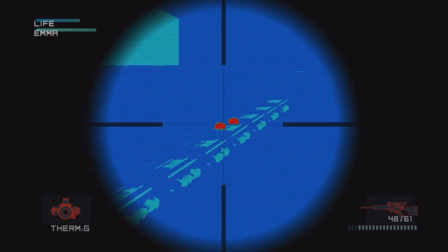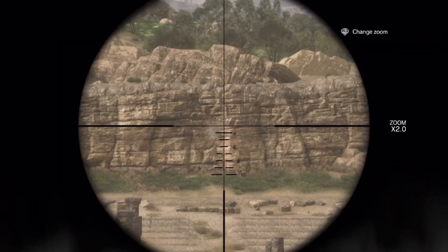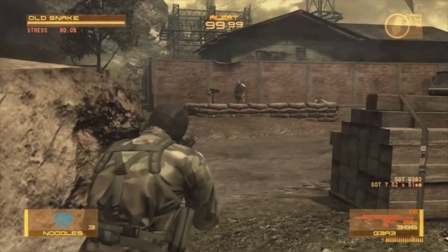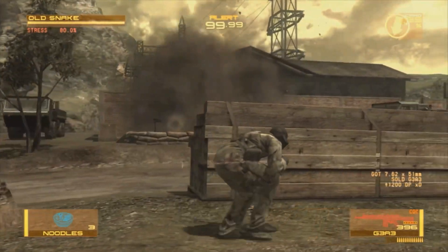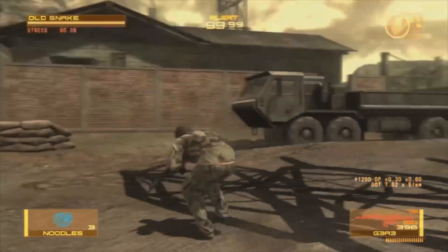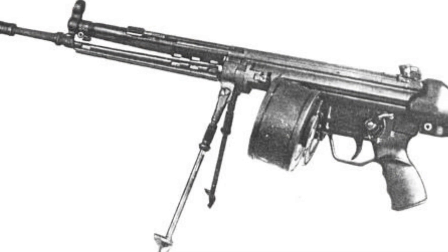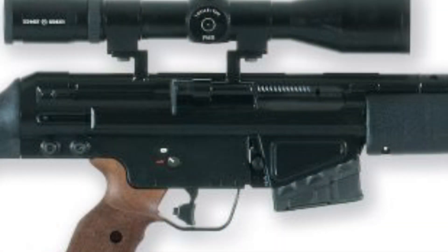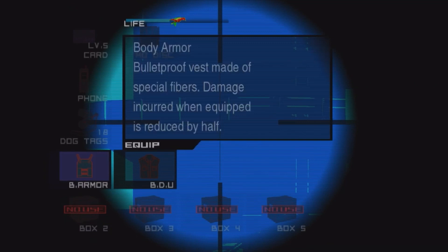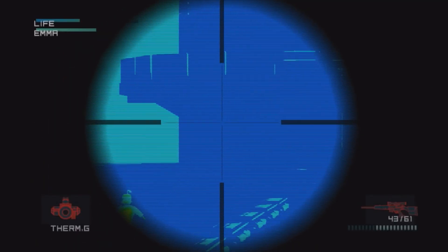It stands out from most semi-automatic sniper rifles by being accurate enough to challenge bolt actions up to a thousand meters. It can take most magazines compatible with a G3, including a 5-round, a 10-round, a 20-round mag, and a 50-round drum magazine. It features an illuminated telescopic sight, a low-noise bolt closing device — basically a forward assist like on an AR-15 — and a free-floating barrel plus an adjustable stock.